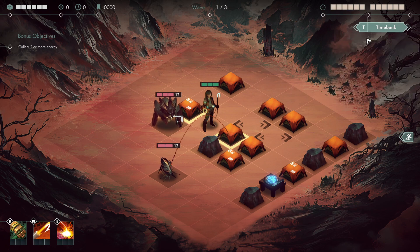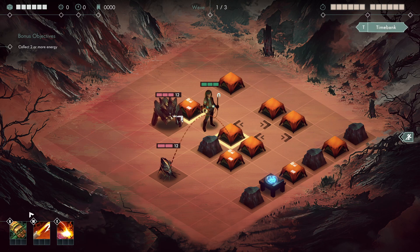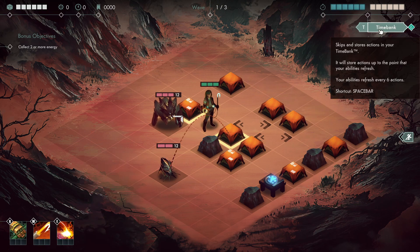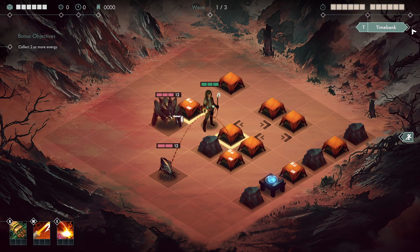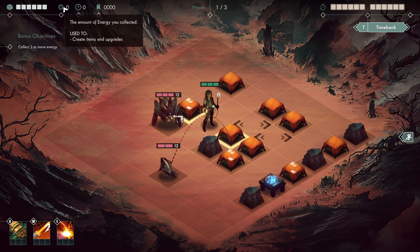You have 12 actions every turn, which you can see up here, and once you get to the sixth action your abilities will refresh. You can also time bank your leftover actions, and this will allow you to use the actions for different upgrades. It will move them to this time bank you collect, and you can use this to create items, upgrade, or to escape difficult situations.